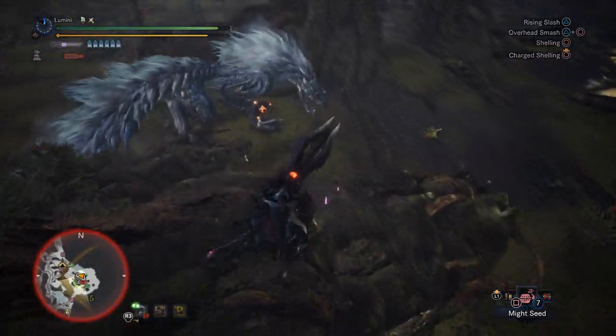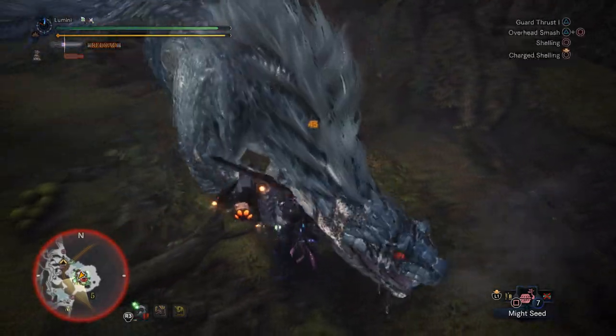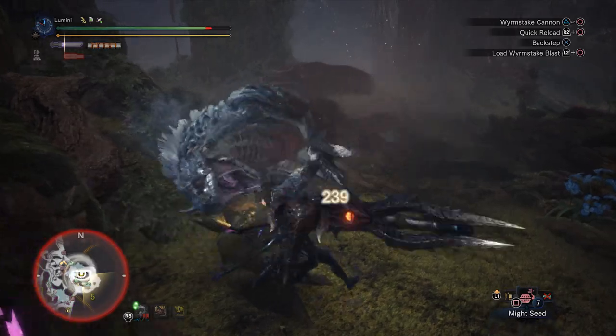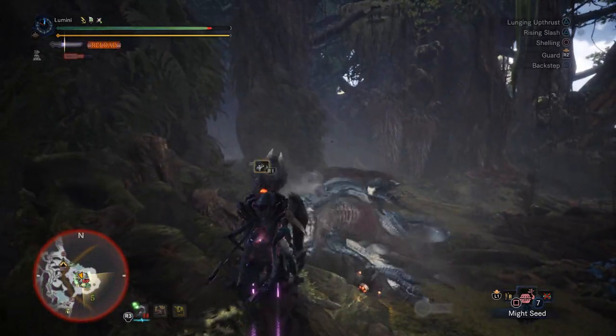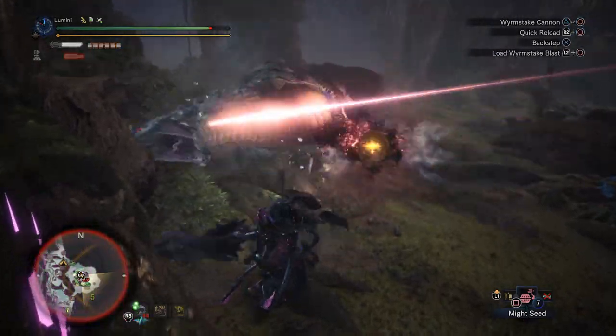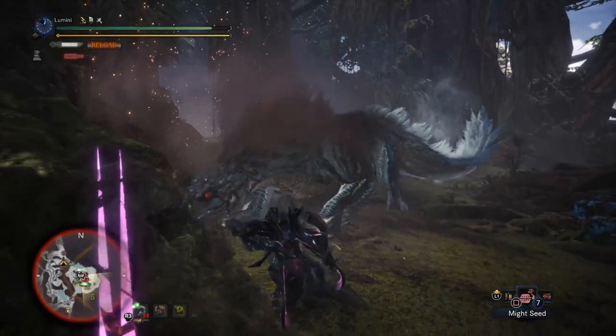But there are some map advantages to running him in this area. The biggest one is whenever he has to start hopping on the trees — since the trees are at a relatively close spot from one another, he doesn't have to go as far to go from pillar to pillar. So it makes it kind of easy to catch up.